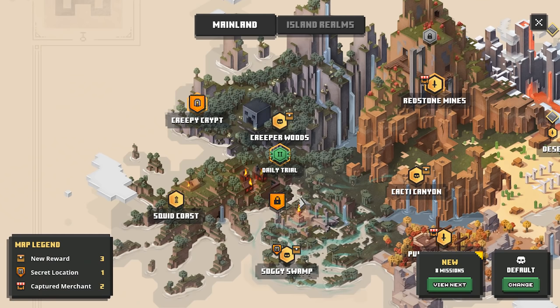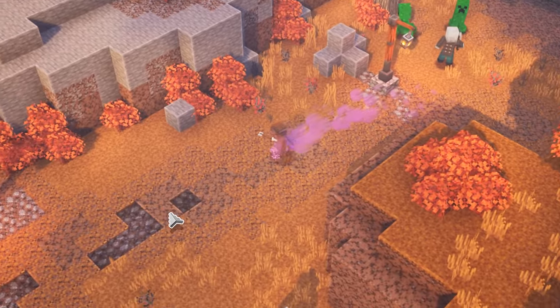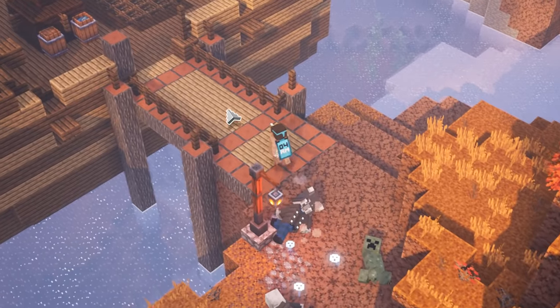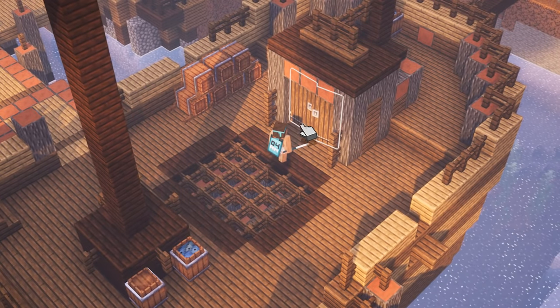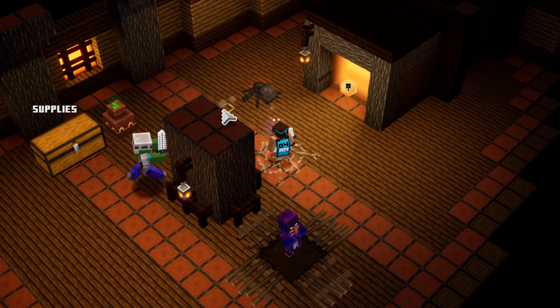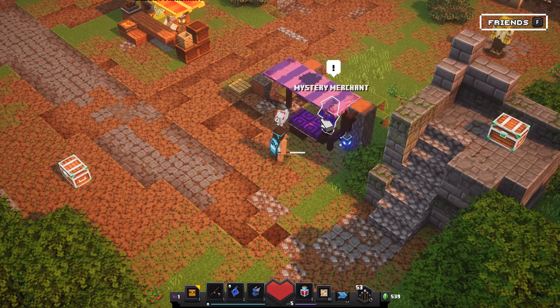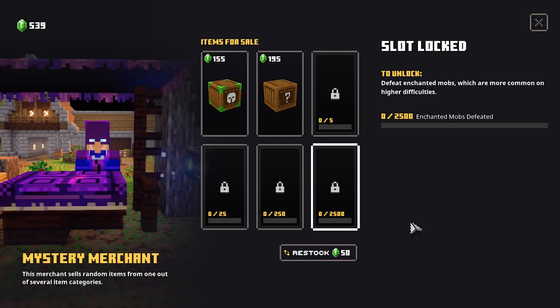So right now we have two more merchants to free. The first one is going to be on Pumpkin Pastures. I actually entirely forgot about this guy when I was playing on my hardcore survival episode on this level, which can be quite frustrating because I'm not allowed to replay that level on the same difficulty. For this one, you're going to search for a boat — sometimes on the map it can be exactly in the center, sometimes it's going to be on the side. All you have to do is click this gate and we'll find the mystery merchant right at the beginning of the level. The mystery merchant is a funky guy and also a little bit more difficult to upgrade to the maximum level because for every single slot you're going to have to defeat enchanted mobs — in total you're going to have to defeat 2500 of them. So definitely unlock the mystery merchant as quick as possible.